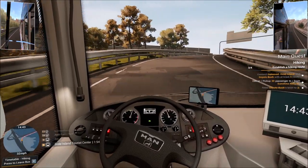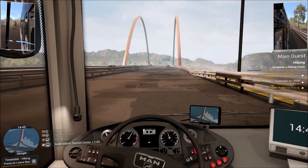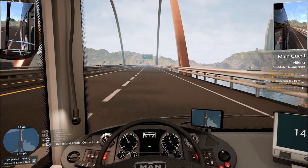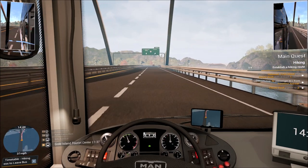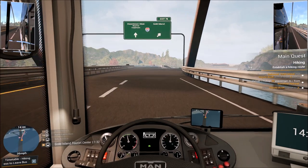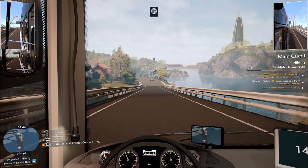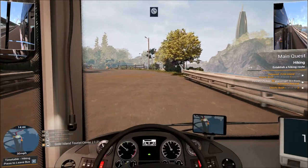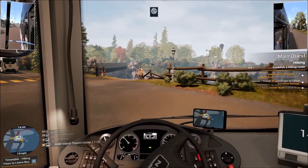Welcome back everyone to more of our gameplay series of Bus Simulator 21. In today's video I thought we would just relax a little bit and just drive around — just service the routes. We're actually on our hiking route, as you can see on the right-hand side of the screen. Our main quest is still active: we're waiting to pick up or deliver 30 passengers from the Sunshine Retreat. Right now we're headed to Gold Island, and this route has turned out to be very profitable.